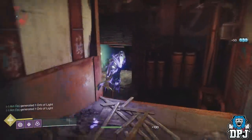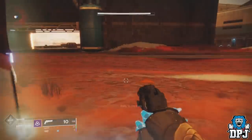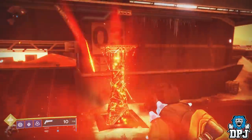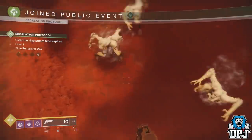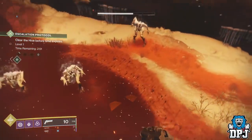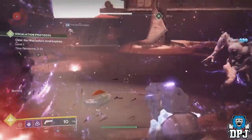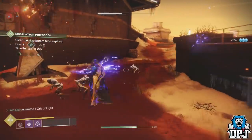The very best place to do this is on Mars. Rally the flags there and start up the escalation protocols — let them fully build up, then use your grenades and super to take everything out. The only problem with Mars is that sometimes the public events and escalation protocols can be filled with other people, which can make it a little tricky. But I got it done straight away, so hopefully you will too. Simply rinse and repeat — either public events on other planets or escalation protocols on Mars — and you should get these unlocked relatively quickly, much faster than any other method.